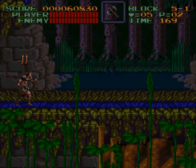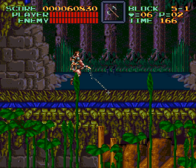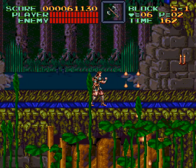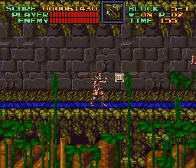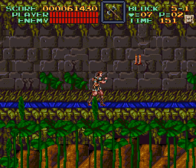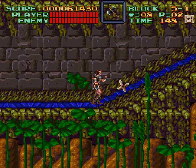Did you notice something about the map that was displayed there? I'm gonna give you a few more seconds just for you to think about it. That's right - there's no bats! There was no bats. Look at that, you can throw two axes at the same time on screen. That's pretty good.